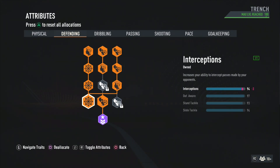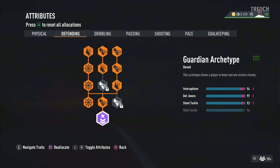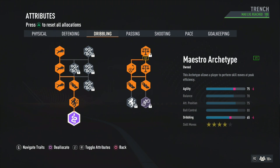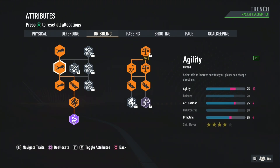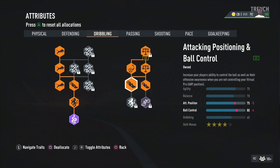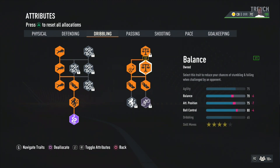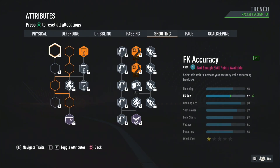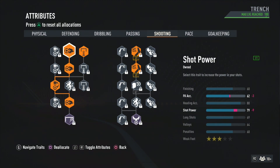For dribbling, he has a 71 agility and we have a 75 — everything else is better than what he has. He's not the greatest dribbler. Moving on to passing, he has an 84-85 short pass, we got an 86, and everything else is pretty much better. For shooting, he has a 75 shot power, we're rocking with a 79. Heading accuracy matched up equally at 88.